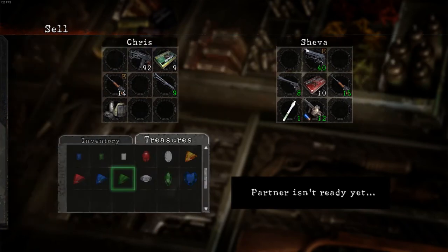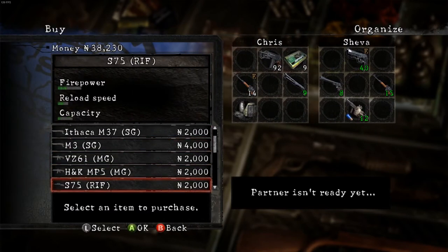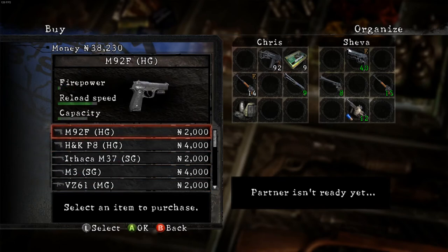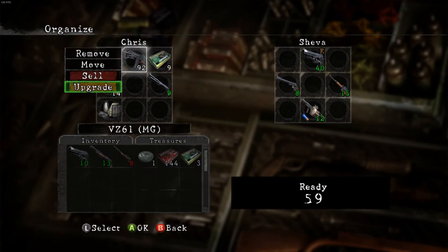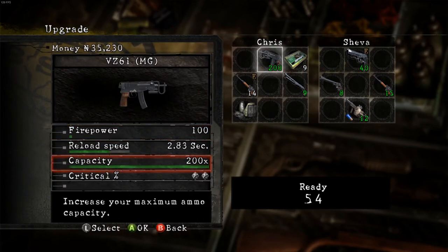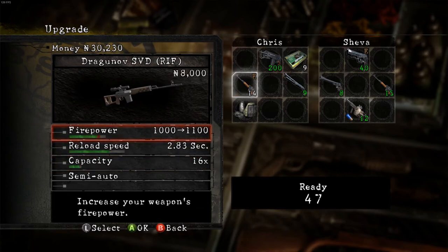If you keep forgetting, you can sell all. I'm gonna upgrade my scorpion unless there's a new machine gun — just grenade launcher and the rounds, okay. I'm gonna upgrade the SMG again. Max capacity 200 rounds. Who needs to reload? Just shoot once and you're good.